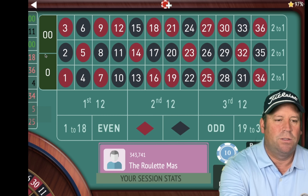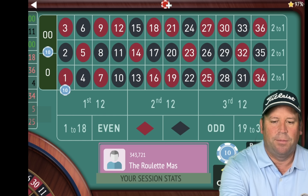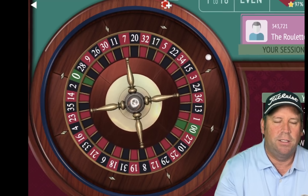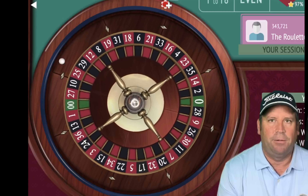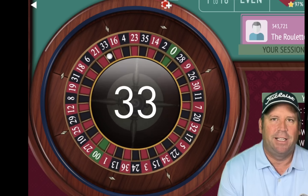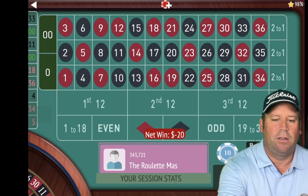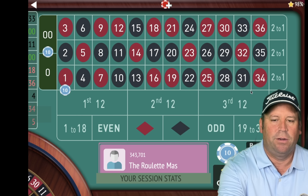We'll start with it on there again with the last number being zero — just start with the zero double zero and the 1, 2, 3. Let's go ahead and spin. I kind of like having that zero in there. That's a 33 black and that is a loss. So we'll add in each side of the 33 and let's spin.